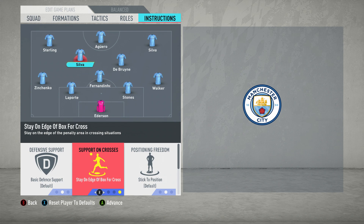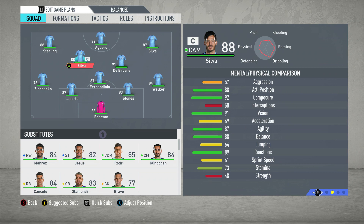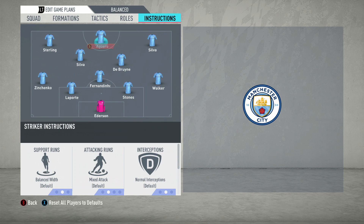With David Silva, you actually want him to stay on the edge of the box for the cross. Very rarely do you see him bursting into the box in a crossing situation. You can put comeback on defence, but the problem is — adapting it slightly to FIFA 20 — he's got so little stamina, only 73. If he's constantly running back and you're not maintaining possession, that is going to drain him. So go with basic defensive support. The idea is he shouldn't have to run back too much because you should be in control of possession, keeping the tempo down.